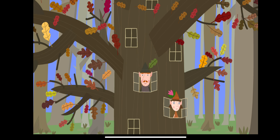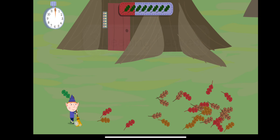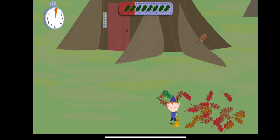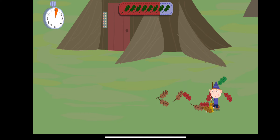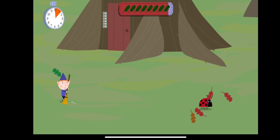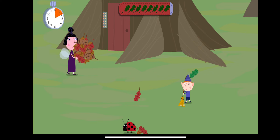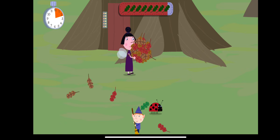It's autumn, and the great elf tree is losing sweeping leaves. Help clear away the leaves before the time runs out. You're nearly there. Nanny Pelub has brought back more leaves from the little castle.